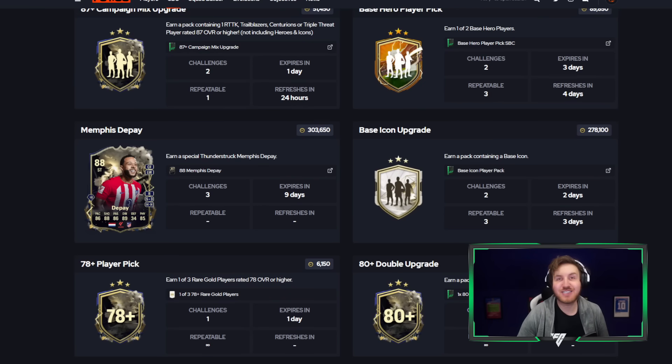The base icon upgrade pack is 278,000 coins, and I'm going to show you the ways I've been getting these coins in a free way, technically, because I've been making coins as I'm doing this. It's a really cool few methods I'm going to show you.